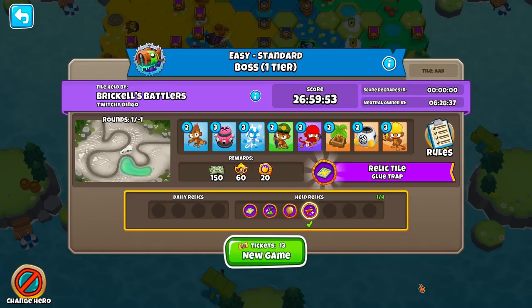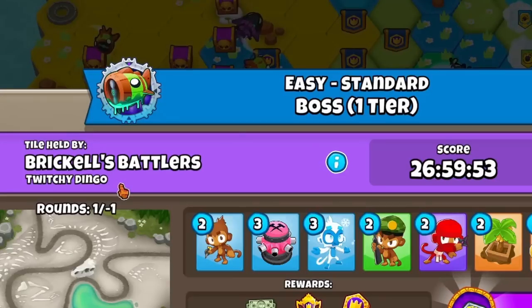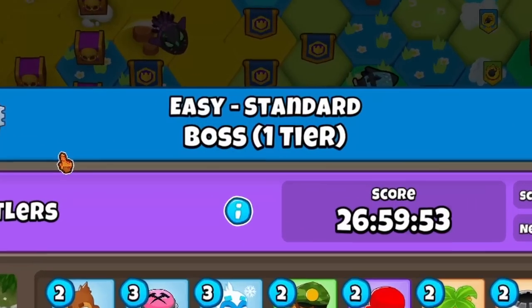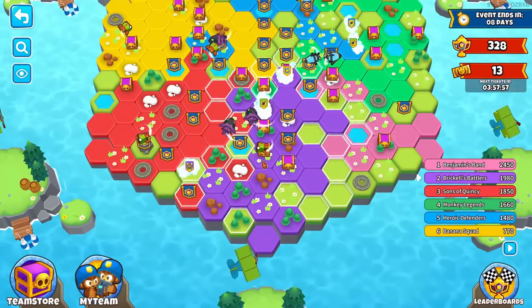If you look up here, you can see the tiles held by Brickle's Battlers — a member called Twitchy Dingo took this with a time of 26 minutes and 59 seconds. You'll notice we actually have eight different towers here, but they're restricted — you don't get infinite dart monkeys, you get two. The reason it took so long is this is a boss tile. We get one tier of Bloonarius on this tile, and you can actually see it by looking at the map — the bosses are animated. How cool is that?